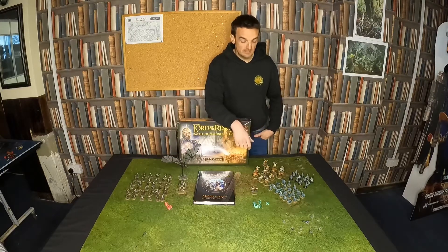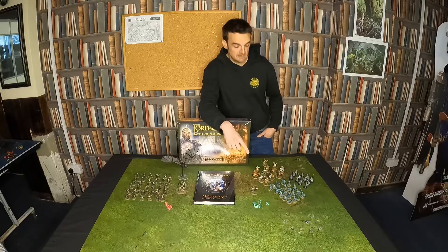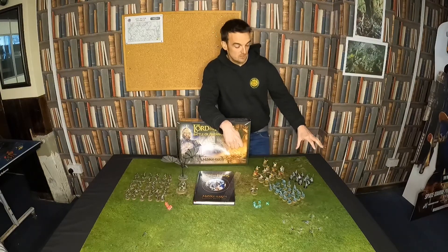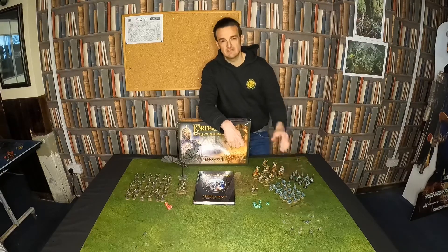And then on the good side, the army is led by King Theoden who's here on his horse. There's also a model of him just on foot — that's on my paint table. You get 12 Rohan riders, 12 Rohan warriors on foot, and then Warriors of the Dead — I think there's 20 in that unit as well.